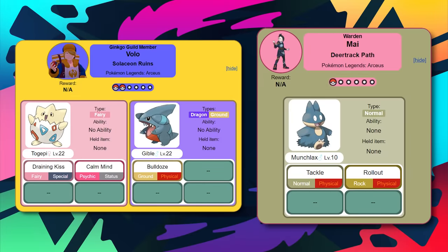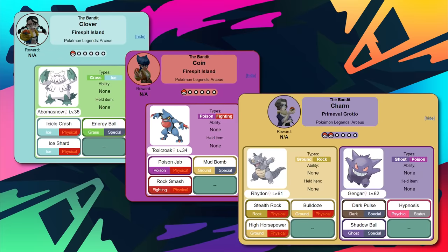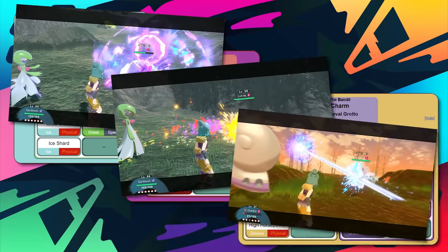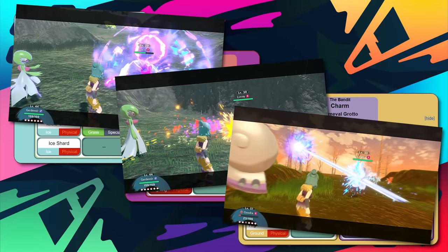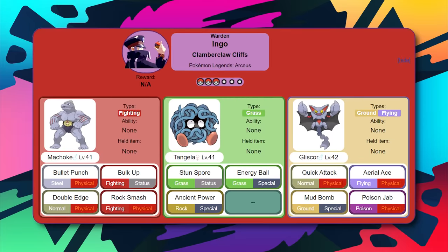For trainer battles, the opposite gender character, Volo, and Mai are all easy early battles you can push through with Oshawott and Shinx. The battle with Lian before Kleavor involves beating Goomy, which is a bit of a pain for that combo but certainly possible. You'll have battles with the Miss Fortune Sisters scattered across Hisui - for the first one, pull out your Kirlia to take down Toxicroak. Not long after, you'll need to beat all three in succession, and Gardevoir can pretty much handle all these battles with Psychic, Mystical Fire, and Ice Beam.